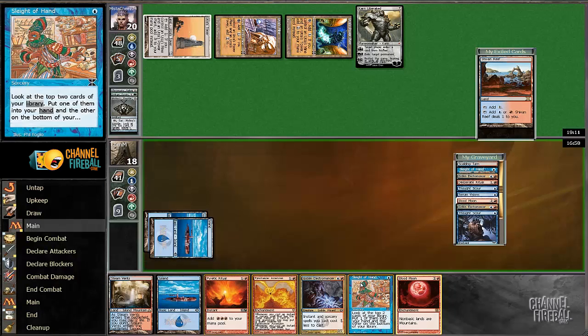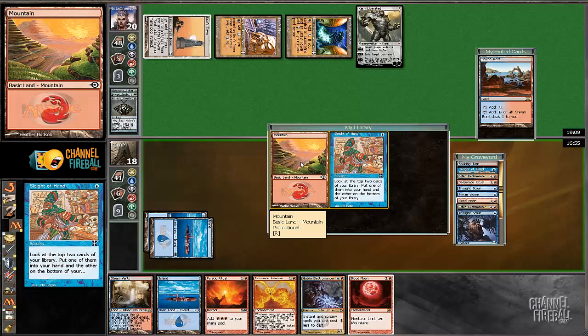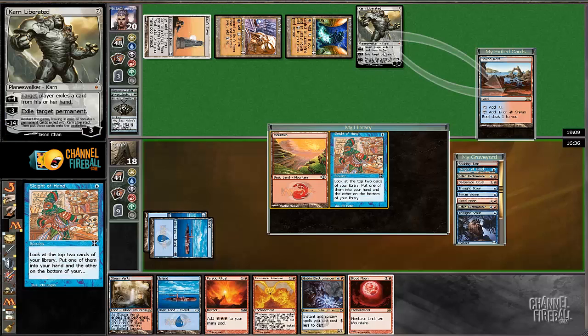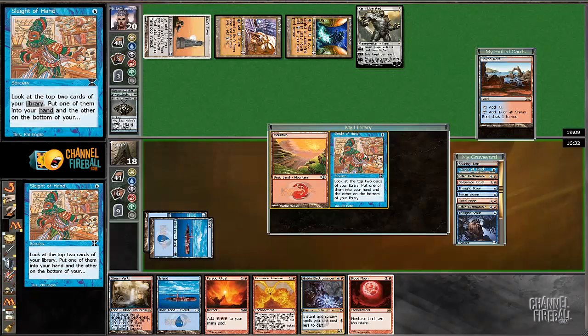I found a Blood Moon. I'm actually going to take a land here, I think. Now I'm mostly concerned with him just being able to blow up more of my lands. Actually, we don't really have any action either. Maybe we do just need this Sleight of Hand, and hopefully next turn we can just play Blood Moon. We can't really play Blood Moon with Karn sitting there active, can we? I'm going to need to get some more business.